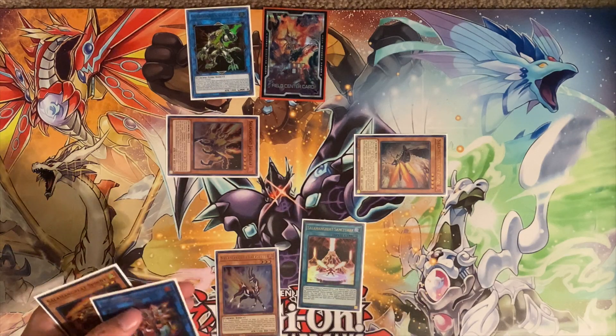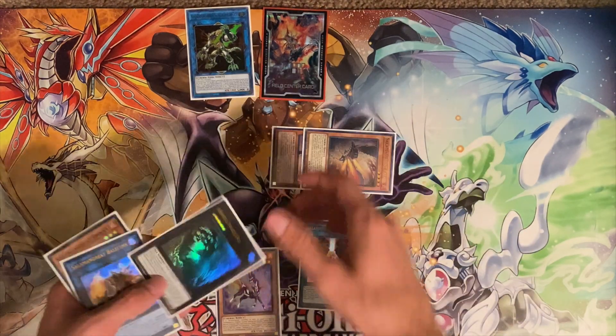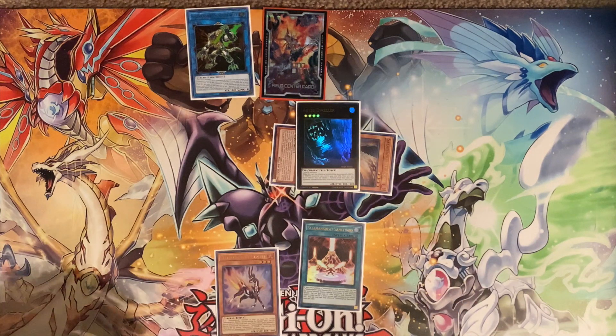Then with those two, you can XYZ summon into your Tapir or your Bistweller. Another easy combo.